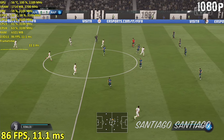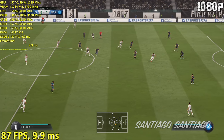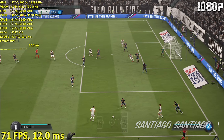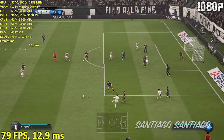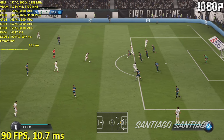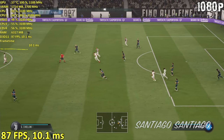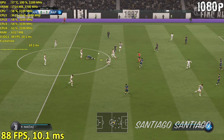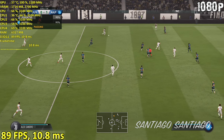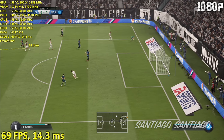Here's Cristiano Ronaldo. Miralem Pjanic, Dybala — chance for the cross. Khedira, he's got it away, and that's what you have to do. Miralem Pjanic, Leonardo Bonucci, trying to find a way through here, probing away. Goalkeeper will get this one, no problem.